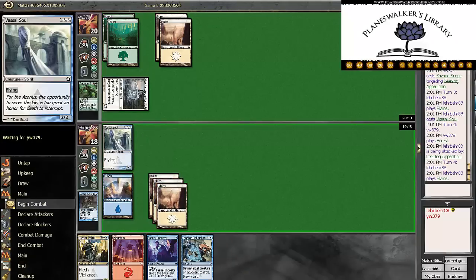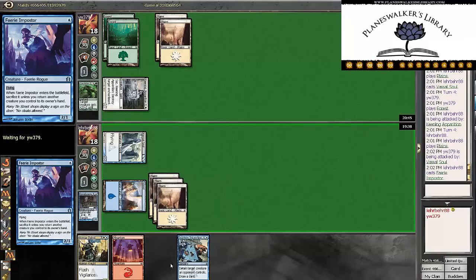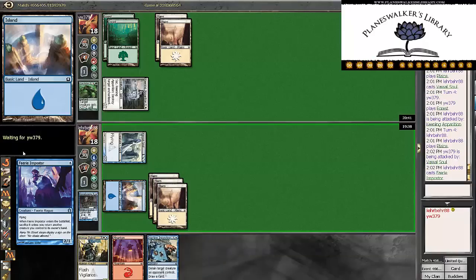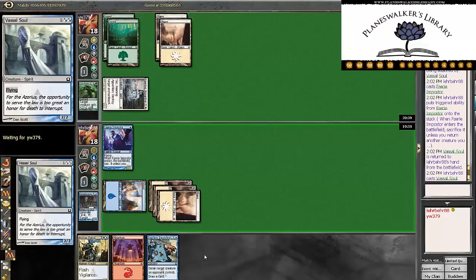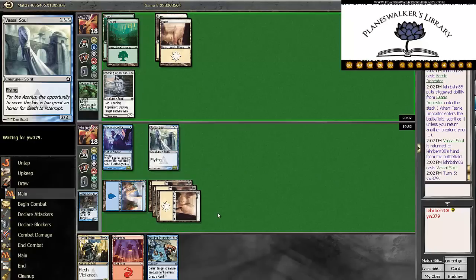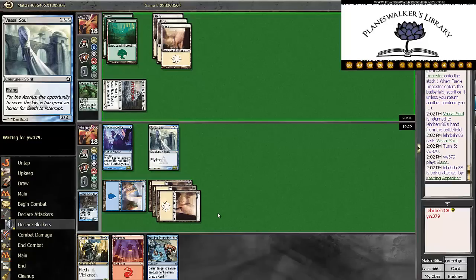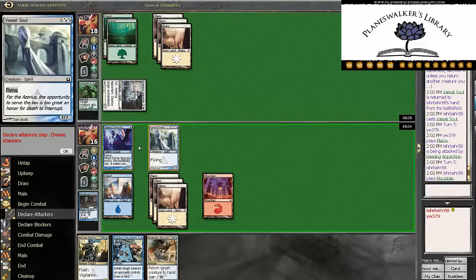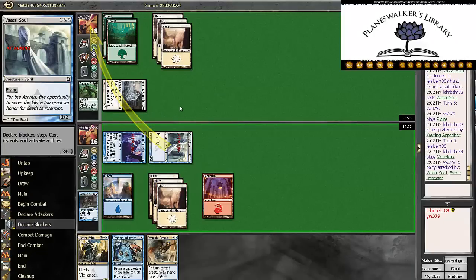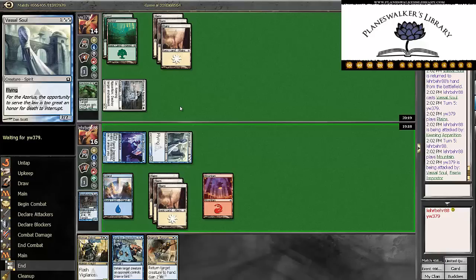So here we just bash. I actually want to get out the Fairy Impostor right now, so that way we can have 4 power flying in the air to get through. Whereas Hussar Patrol can get that Keening Apparition, which is fine. But then if he lays out a 3/3, we're not dealing any damage. So I'll trade 2 damage against us to deal 2 damage to him, basically. Dramatic Rescue is a nice draw, just in case he has an instant. I don't think one exists at 5 creature-wise. He could have a Vengeful Arrow.